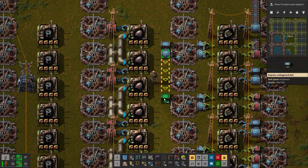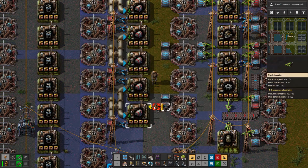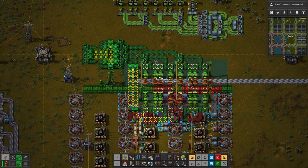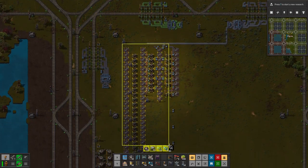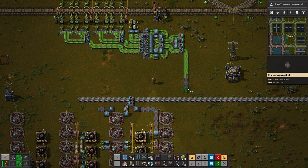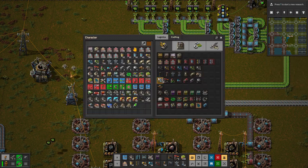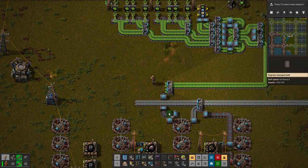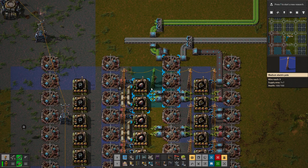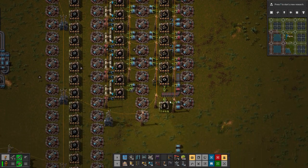That goes in, then we'll have the green circuits going that way from up here — we need it for two things. We only require about half a blue belt, so we can take one belt from here going down this way. For one thing it'll go there and jump. Green circuits go in — that's fine.